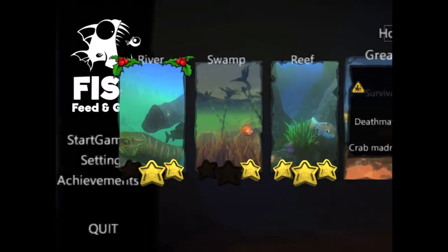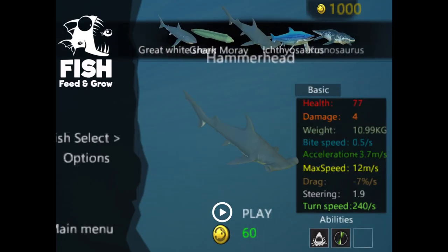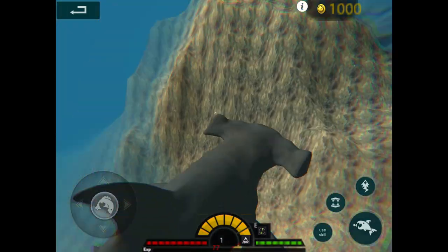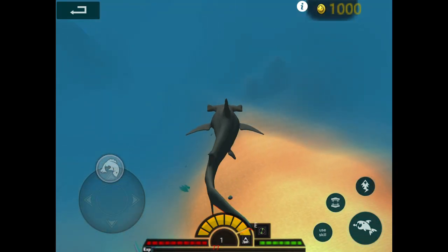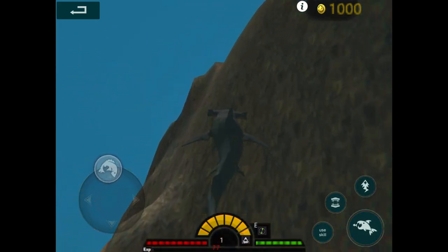Hi guys, welcome back to Feed and Grow Fish! Today we're gonna be playing as the hammerhead shark. He's got 77 health and four damage. This is also the reskin of the hammerhead shark - looks real nice, real mean, real vicious. Let's get in there and see what our teeth look like.